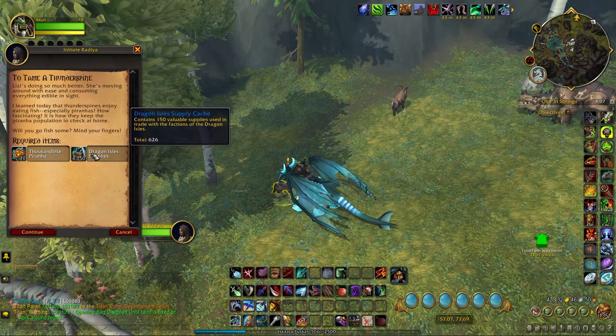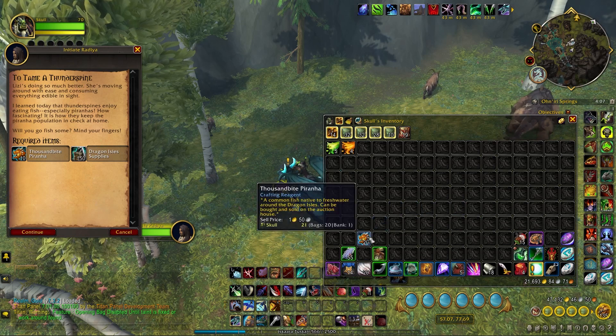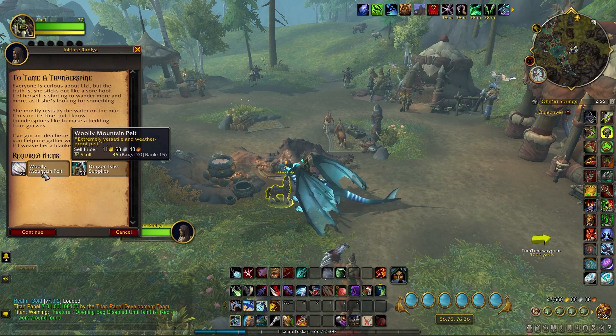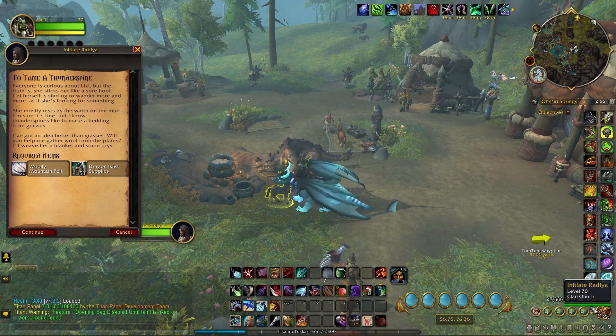Day 3: 10x Thousand Bite Piranha. I bought those on the Auction House, but you can fish them up anywhere in the Dragon Isles. Day 4: 20x Wooly Mountain Pelts. Bought those on the Auction House, but if you want to chase some mammoths and kill them, you can do that too.